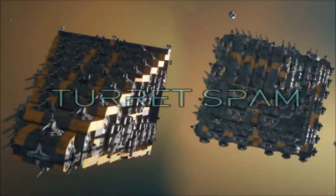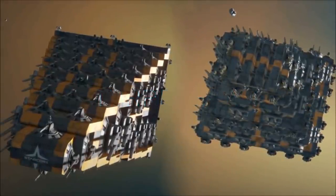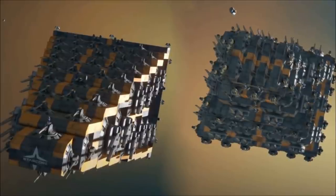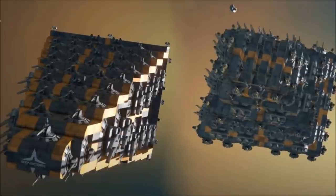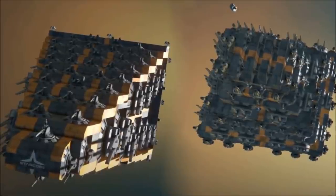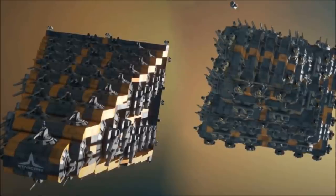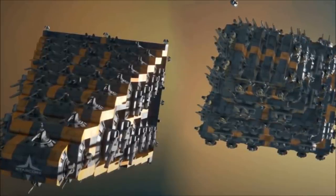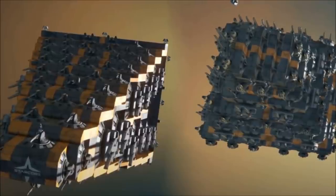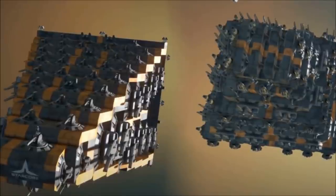Number 1: Turret Spam. Sadly, this is something that's always been an issue, especially with games like Space Engineers, where unless you're using modded weaponry, you're stuck to only being able to use the small vanilla turrets that come with the base game. In Space Engineers you only have rocket turrets, 25mm Gatling turrets, and the 5.56mm anti-personnel turrets — also named interior turrets, as this is where you're most likely to find them.